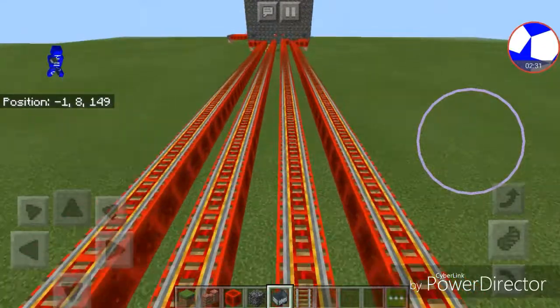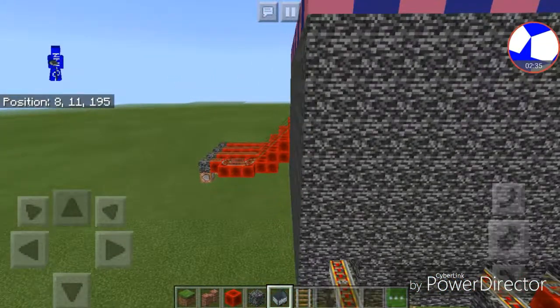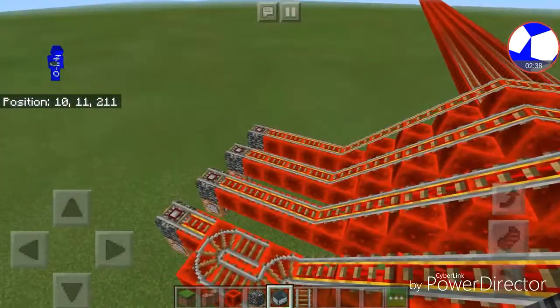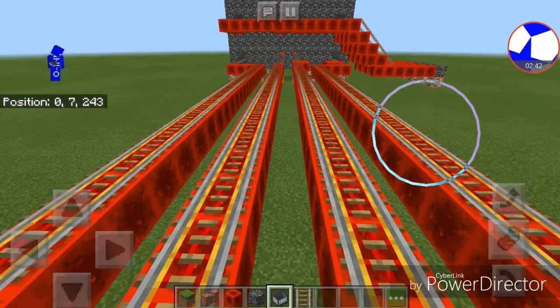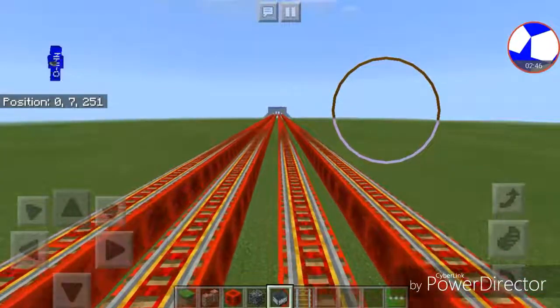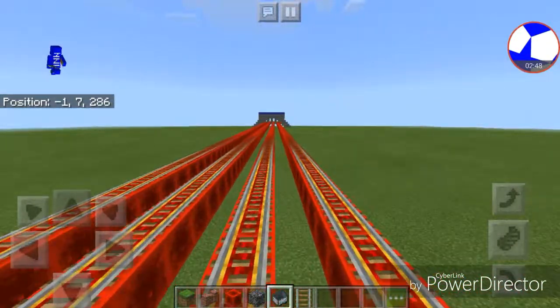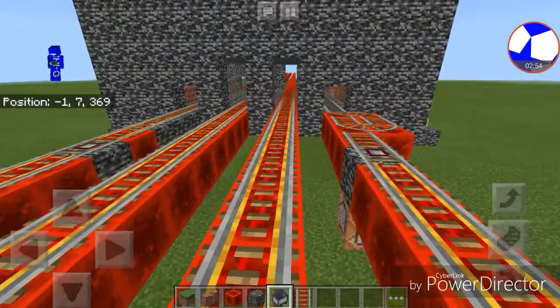All four tracks stop at Minot since they interchange for the pink line, which I haven't started yet. Then the line continues, and the express tracks pass by Briar station and head towards Anselm — it's like the New York City subway.